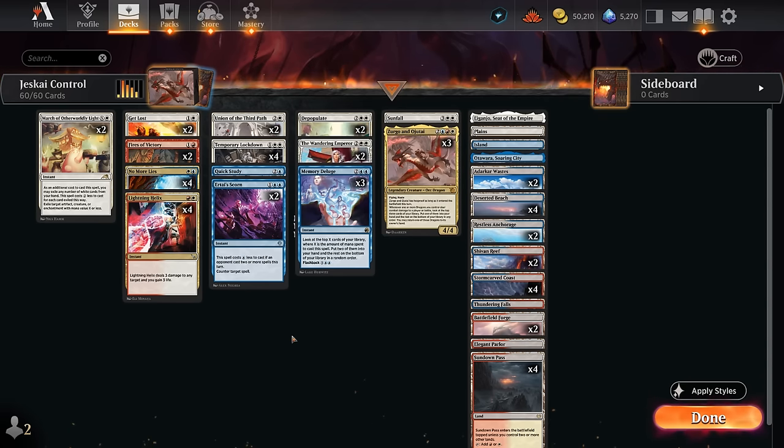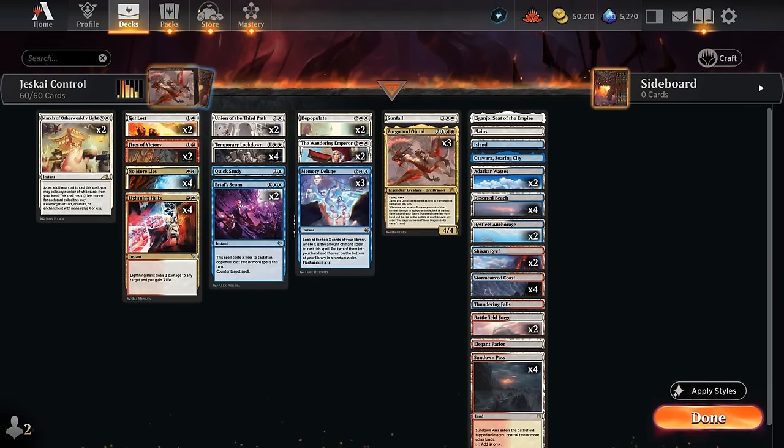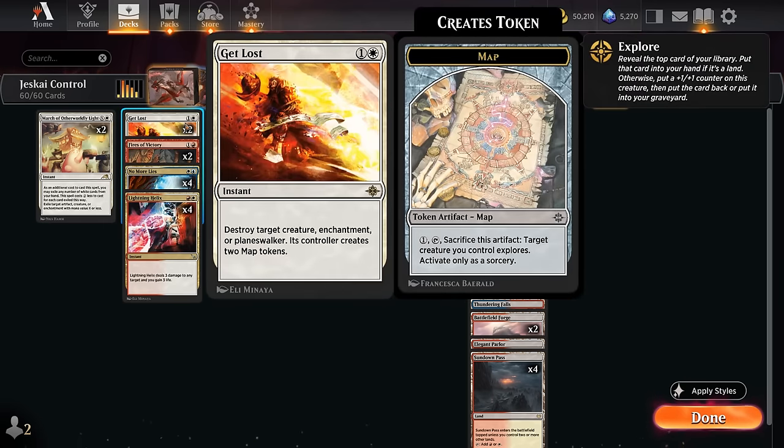The rest of the deck is your typical control deck with a mix of card draw, removal, sweepers, and interaction. At one mana, there's the white March, which can deal with creatures, artifacts, and enchantments — especially useful against creature lands since we can cast it for X equals zero. We can also pitch white cards from hand to help pay for it, including sweepers that aren't useful in a given matchup. At two mana, there's Get Lost, a versatile answer to creatures, enchantments, and planeswalkers, though the opponent does get map tokens in return.